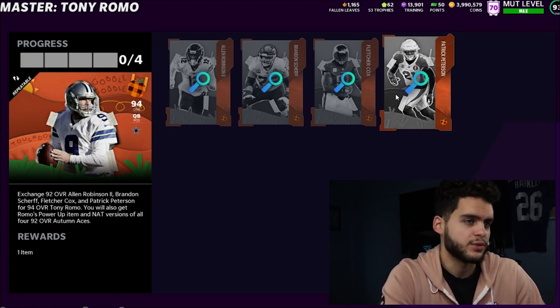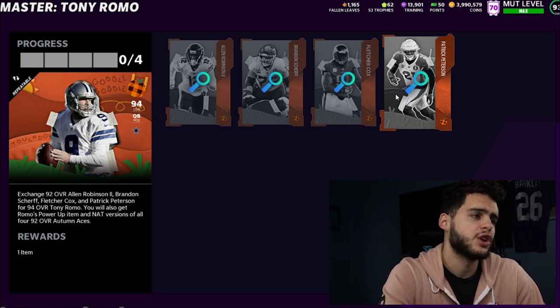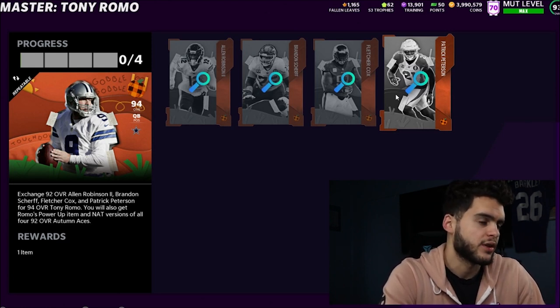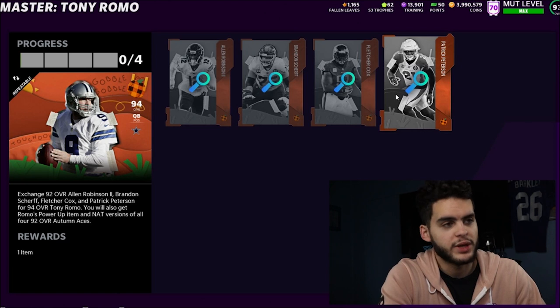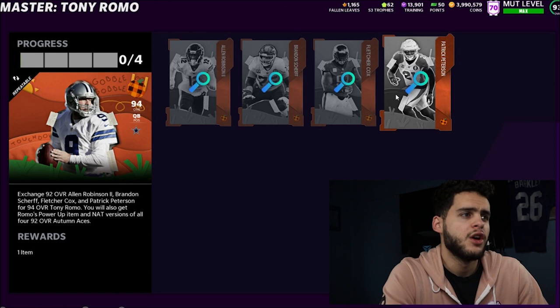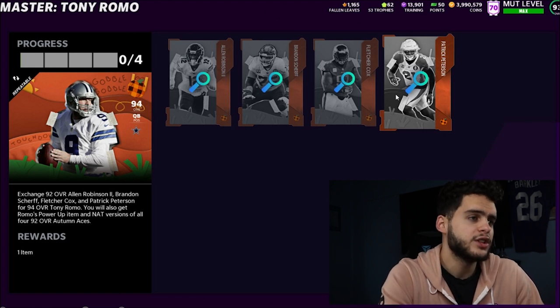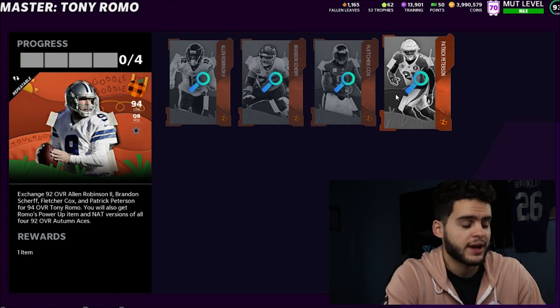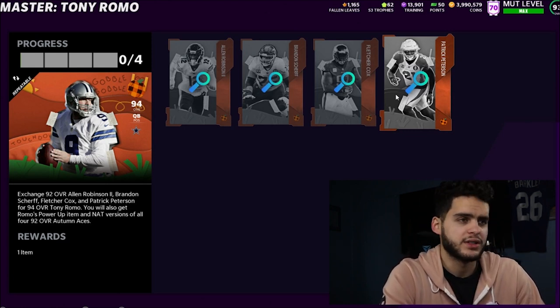If you're like a 93 overall god squad and these players won't start, don't do this method. But if you're around 88 or 87 overall, every single guy here would be a starter for you — this is the best possible method. Think about it: you're going to spend 220K sooner or later for a cornerback, DT, and guard anyway. Why not get four players out of it? You'll have a starting DT, starting right guard, starting cornerback, and probably a third or fourth string wide receiver. Either way, this is great value.